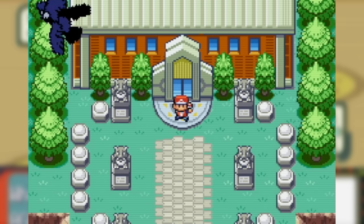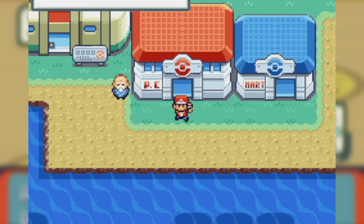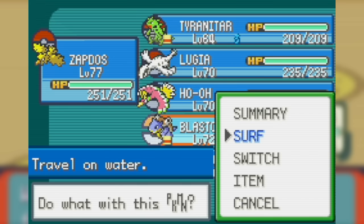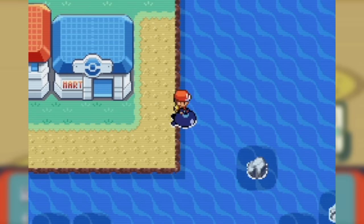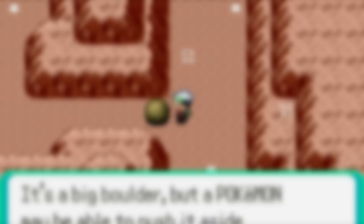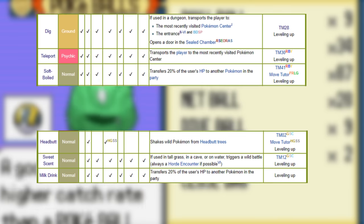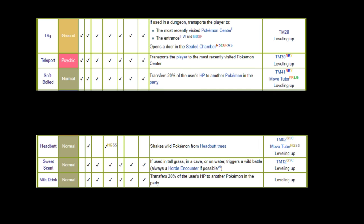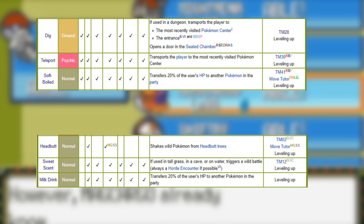The first of these, Hidden Machines or HMs, are a way for the older games to block access to certain areas until the player has progressed to a certain point of the game that allows them to use these moves. We are not here in today's video to talk about those. Instead, today's video is about the moves that were introduced across the games earlier in Pokemon's lifespan that had an out-of-battle effect but were not HMs.